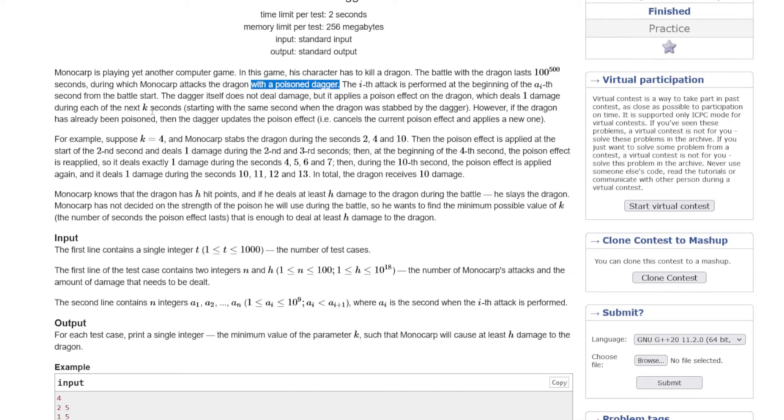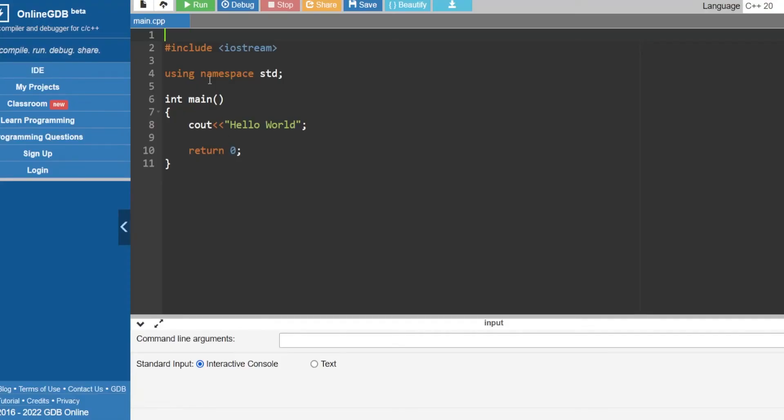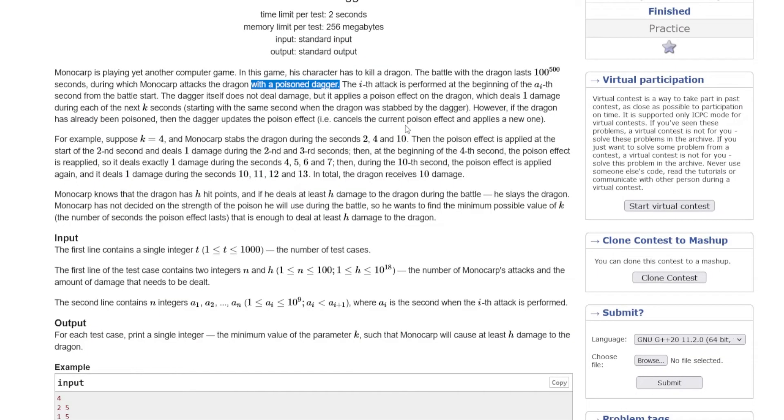So if I attack at time T with poison, after K seconds it keeps damaging: T+1 is minus 1, T+2 is minus 1, T+3 is minus 1, all the way to T+K. However, if the dragon has already been poisoned, the dagger updates the poison effect — meaning it cancels the current poison effect and applies a new one. For example, if there's an attack at T and another at T+2, the current effect is cancelled and a new K-second effect starts from T+2.